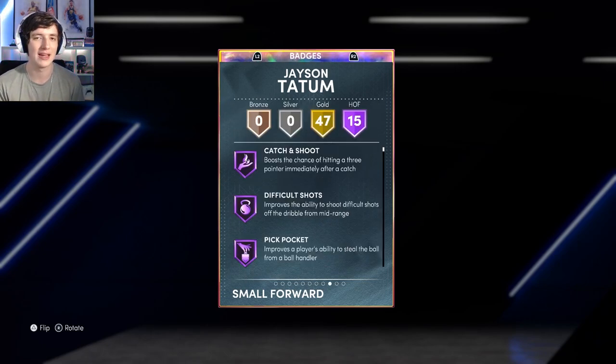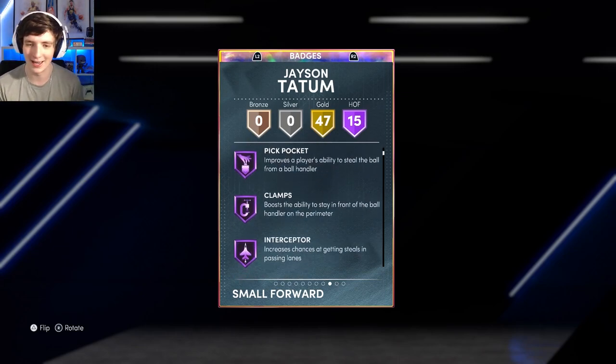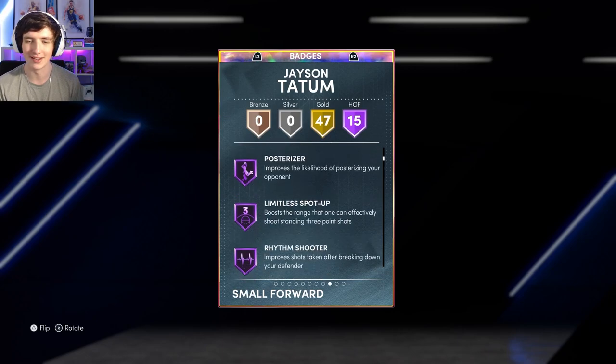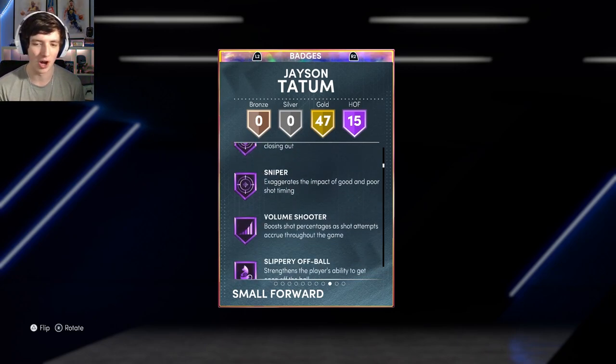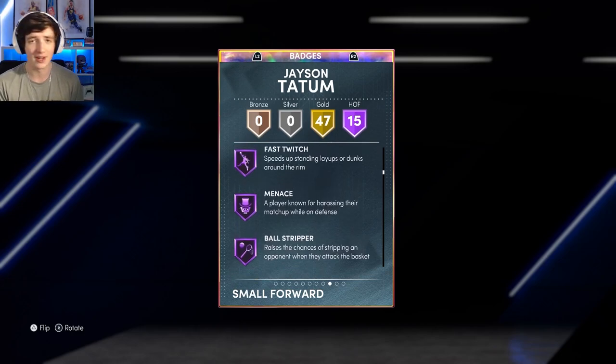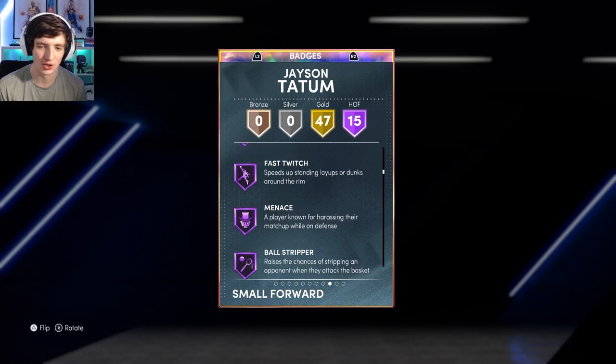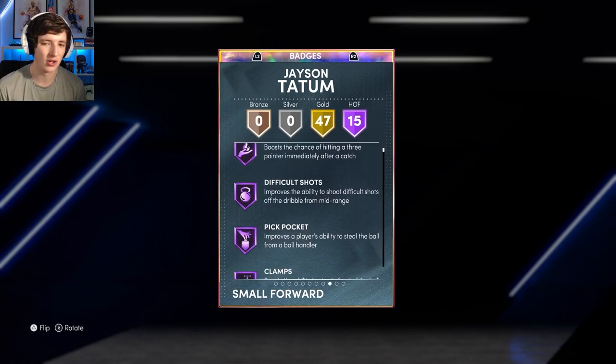He comes with 15 Hall of Fame badges: Catch and Shoot, Difficult Shots, Pickpocket, Clamps, Interceptor, Posterizer, Limitless, Rhythm, Dead Eye, Sniper, Volume Scorer, Slippery, Fast Switch, Menace, Ball Stripper. He has five base defensive Hall of Fame badges, which is great. No base playmaking Hall of Fame badges, which is a slight letdown — I'd like maybe a Dime — but I can add that if needed.